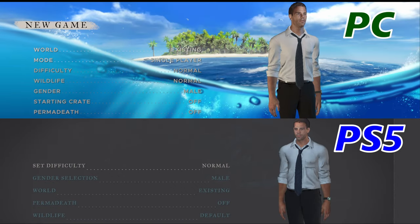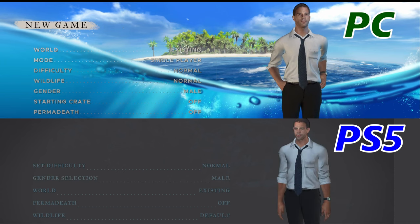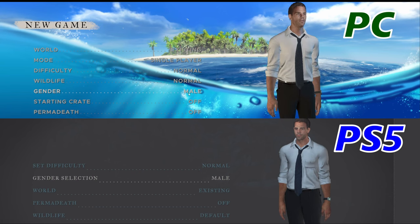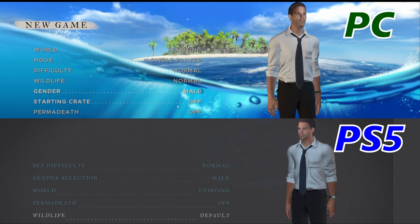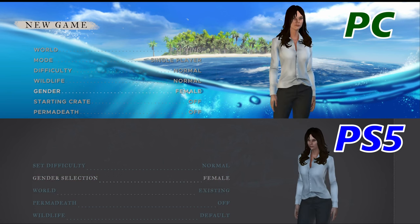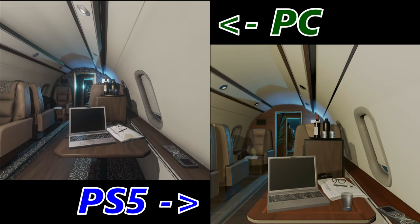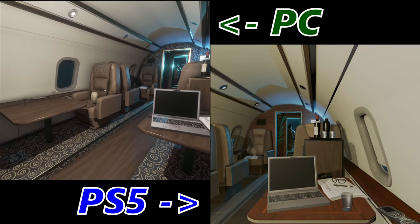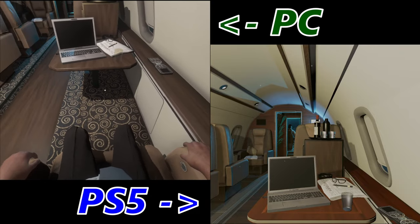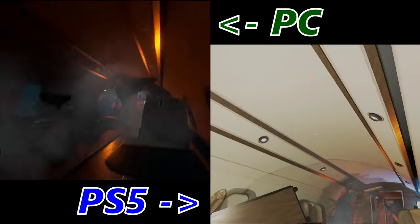Let's have a look at getting into a new game. The PC version has two more options than the console: the mode where you can change single player to multiplayer, and the starting crate — you can choose to have a starting crate on PC. Now looking at the characters when you're flicking through the genders, I actually think the characters look a little bit better on the PlayStation graphically. Let's see how the starting sequence differs. The PC is a bit brighter but I think that's my settings. I can look around more on the PC which I struggled to on the console, but I think that was just me not being used to using the controller.